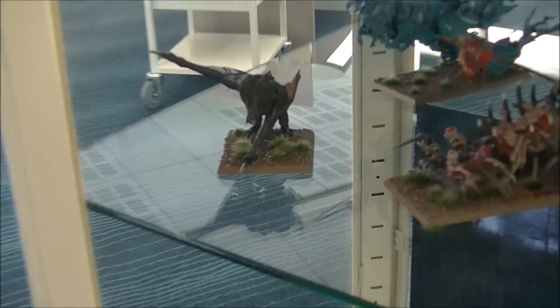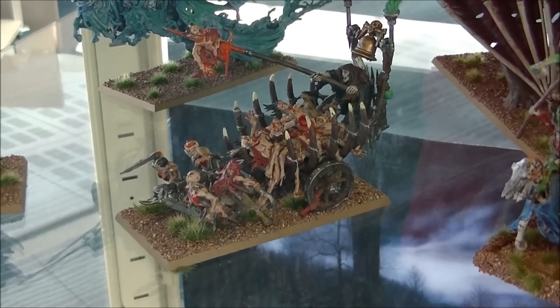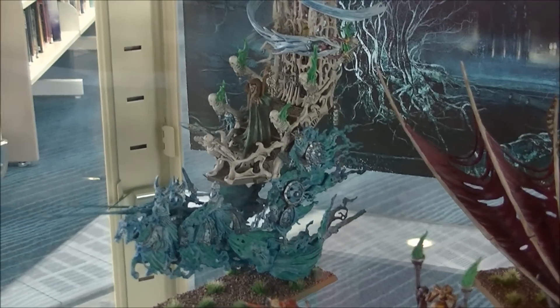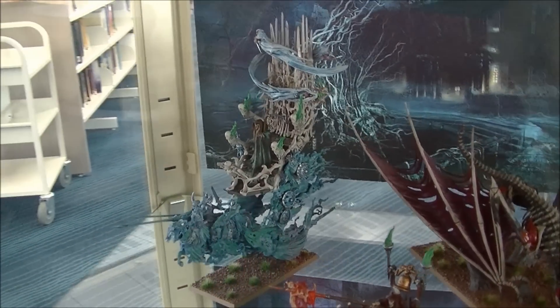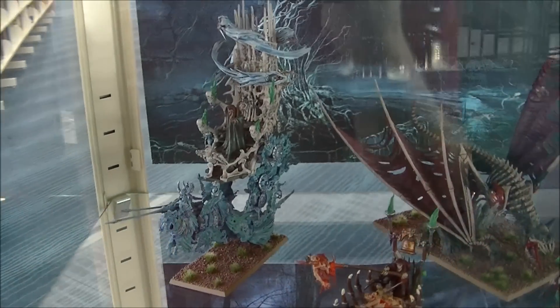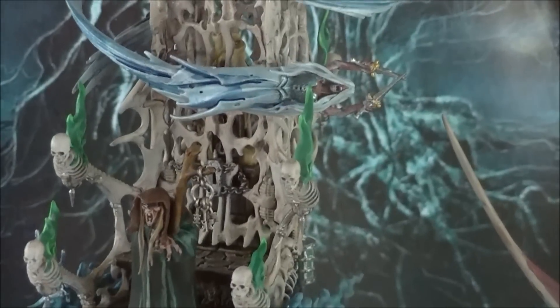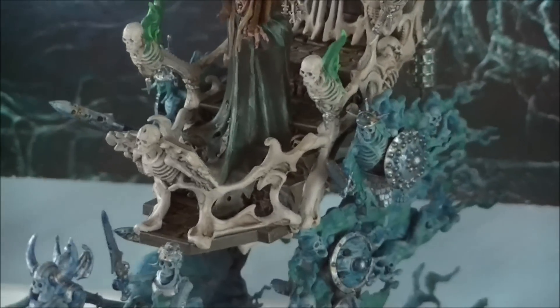To start off we've got a Vargov, and then we've got a Corpse Car. I've still got to do a little bit more work on the Corpse Car, a few more things I need to touch up. Then we've got the Mortis Engine, one of my favourite bigger models that I've painted. It took a long time painting this model up, and all the little details that you can't see too much of, but that was great fun to paint, I really enjoyed it.